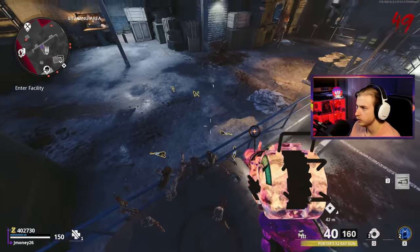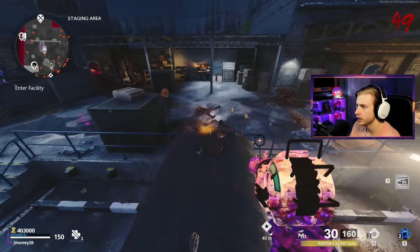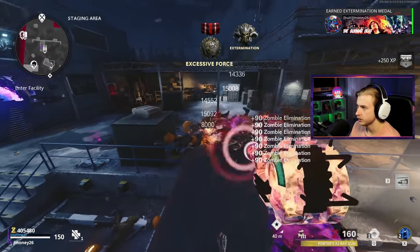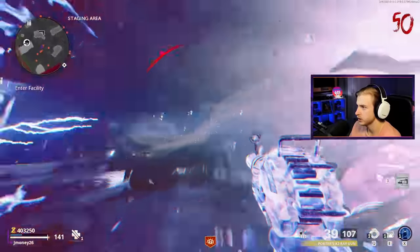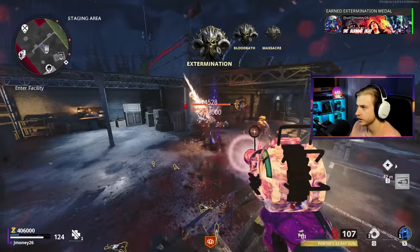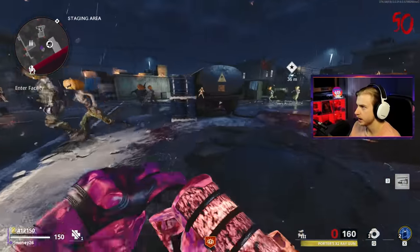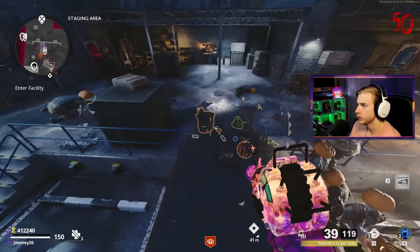The Ray Gun's kind of going off — one, two, three, four, five Ray Guns on the ground! We've only seen one scare package this game and we're almost on round 50. Round 50 — Death Perception is back. I cornered myself like a genius — Aether Shroud. I shot my C4 out of the air, that was kind of sick. Need to make sure we're buying armor back too since we're not hitting the pumpkins as often.